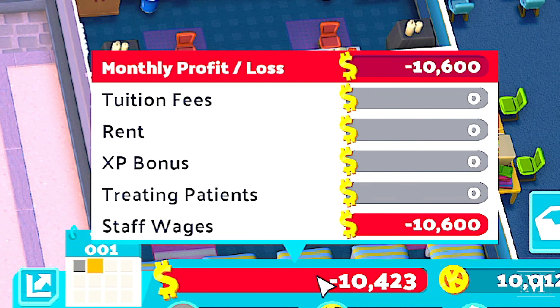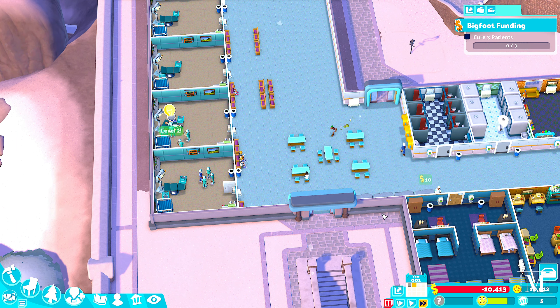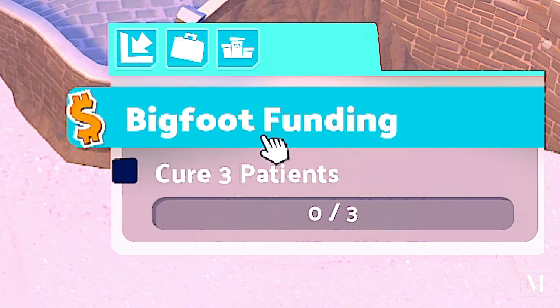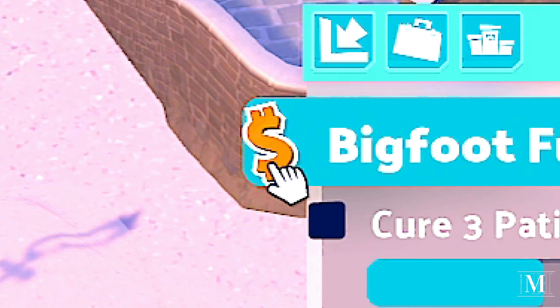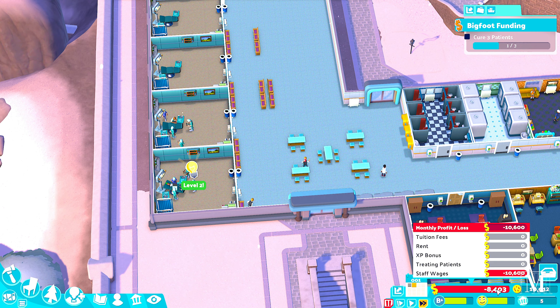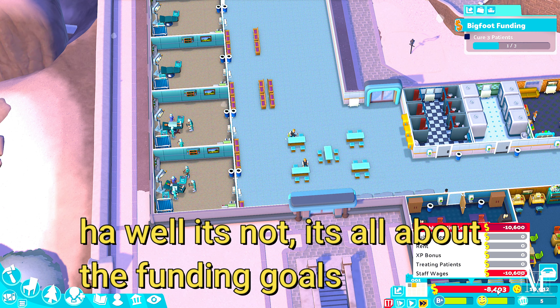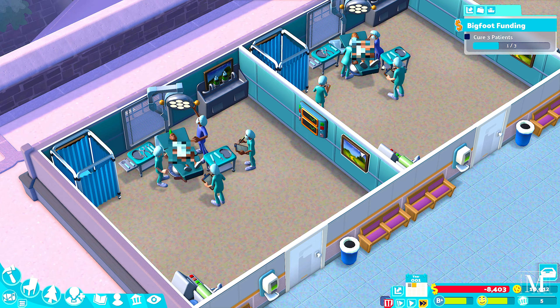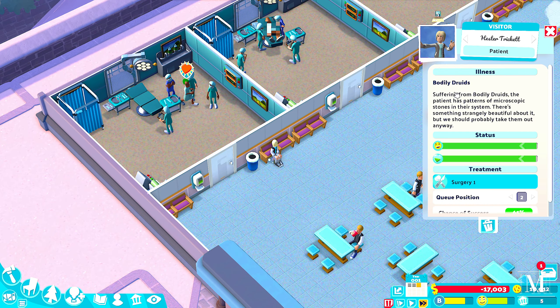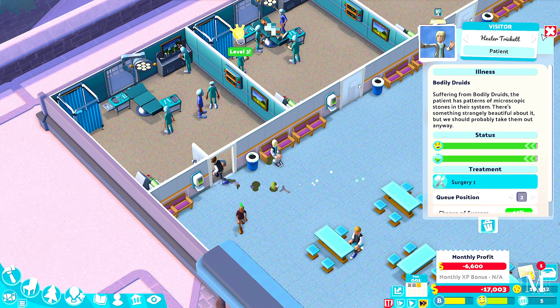We're not getting much income yet. The only way we're getting money is through these fundings — you get between 40,000 and 60,000 pounds. This one's bronze, which is pretty easy. Then you have bronze, silver, and gold — the higher the tier, the more money you get. But the main money comes from treating patients and the cure rate. We've got our first two patients: bigfoot and bodily druids.